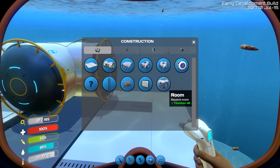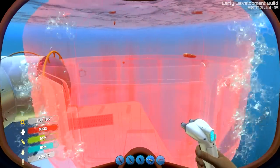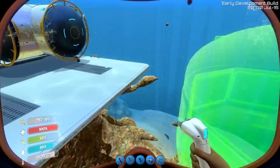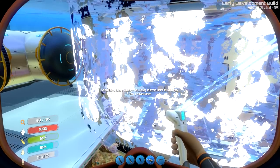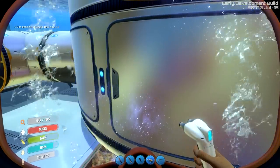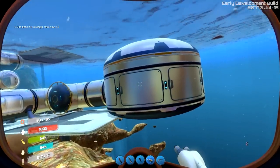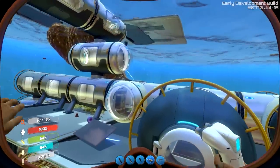Let's put this down. So this is the new item — it's a room. It takes six titanium currently, and you can basically put it on the edge of your base. I may need some reinforcements to keep my base from falling apart when I do this. Oh no — 2.8 hull strength. So it's kind of hanging out in space there, which is what I actually wanted it to do.